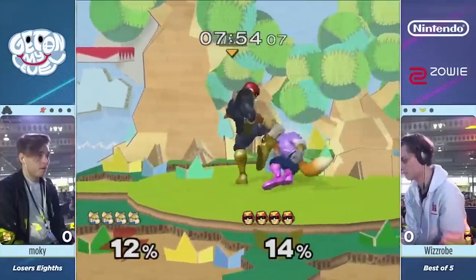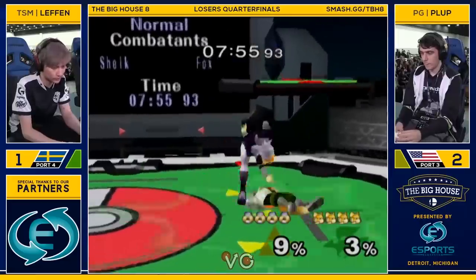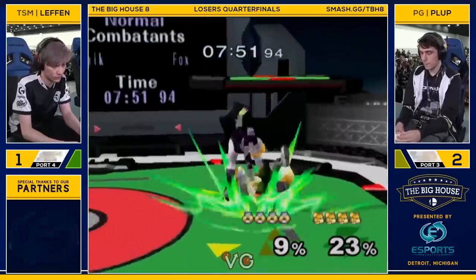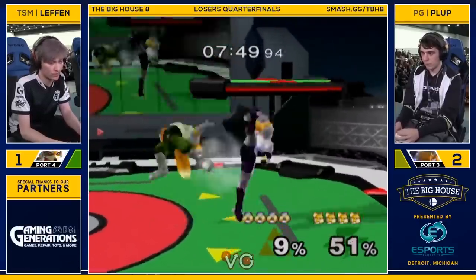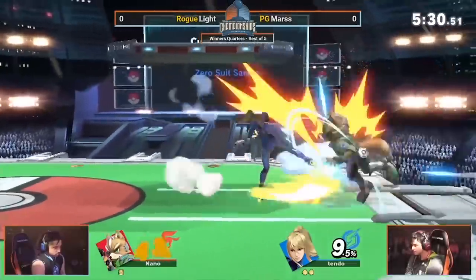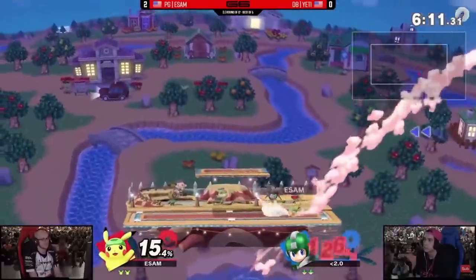In Melee, tech chasing was a bit of a bigger deal, possibly due to the fact that so many characters had throws that forced tech situations, plus it was easier to memorize and react to the tech animations of all the good characters since there weren't as many of them in that game. That's not to say it's impossible to tech chase in Ultimate — quite the contrary. Top players do it all the time, and it can seriously net you some nasty damage.